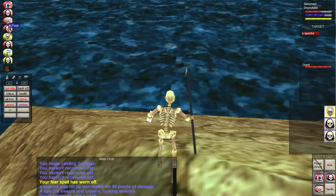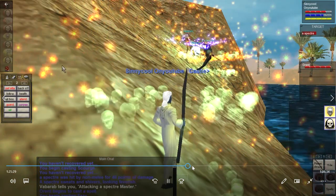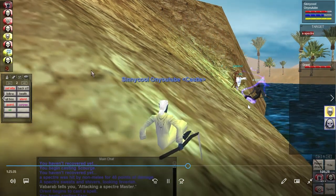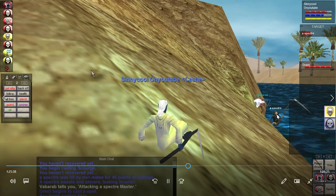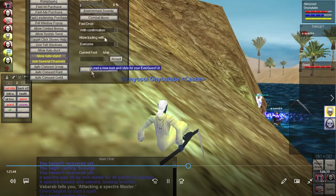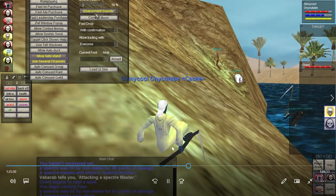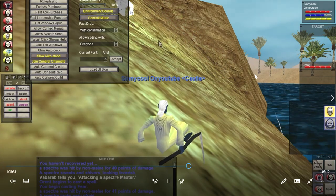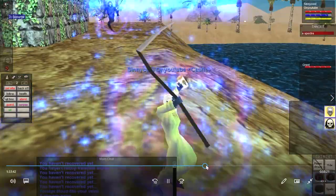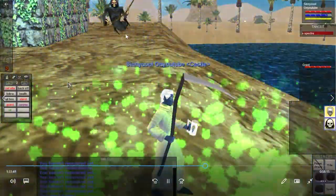I really need to wrap this video up to get it out today. This is pretty much perfect — the specter is in the perfect spot, not going towards any other specters, not in the water. This little plateau area right here is exactly where I was trying to get them. Fast-forwarding a little — same specter, same spells: snare, Vampiric Curse, scourge, fear.